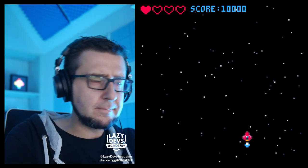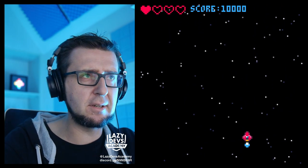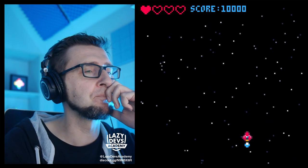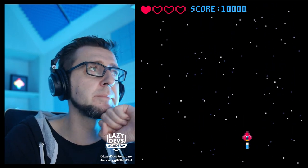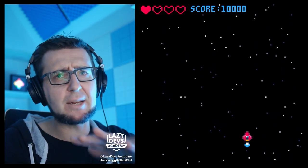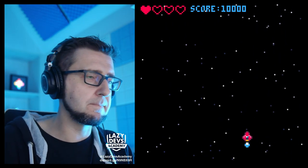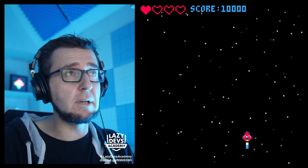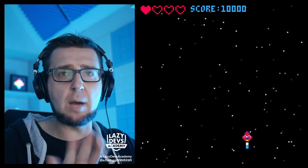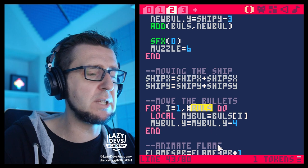Today we learned about objects - little packages of data and information. So far we only put numbers in objects, but you can also put strings in objects, or even other objects inside objects - it gets really, really crazy. Objects are little bundles of information. We learned how to create arrays of objects, how to iterate through an array and perform operations on those objects. But I forgot something very important: we're adding bullets but we're not removing the bullets again, and that's something we should take care of.